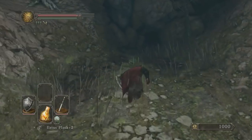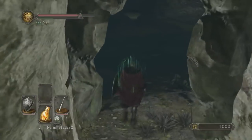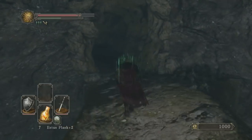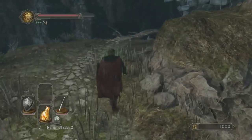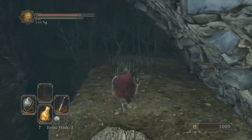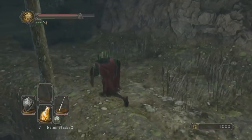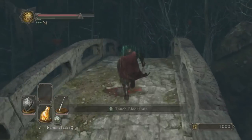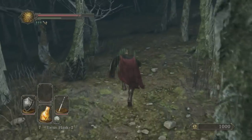You're going to want to head to the Huntsman's Copse. This is the area with the Executioner Chariot. I actually died to the Executioner Chariot so many times that the enemies stopped spawning, which is quite unfortunate. It just shows you how much I suck at this game and I broke numerous controllers during that boss fight. But there are some sweet weapons if you have the Executioner Chariot Soul, so it's definitely something to keep in mind.